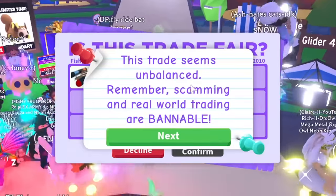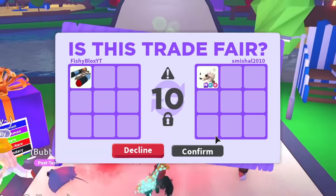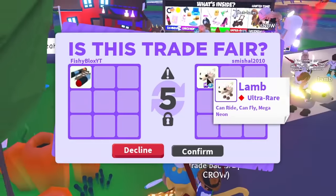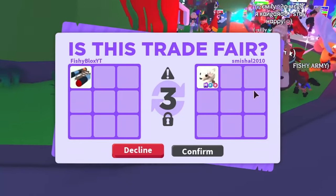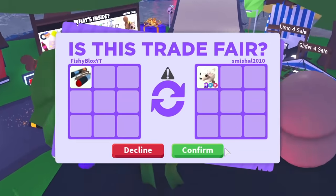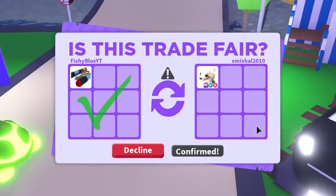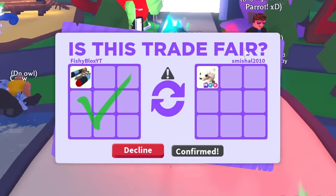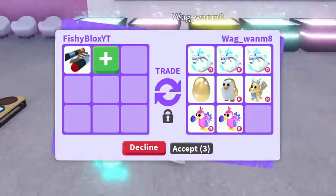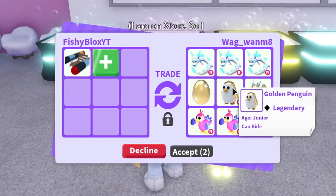Someone offers a mega fly ride lamb — it just left the game and it is a mega, so it has real value. I feel like I could trade the mega lamp for a parrot or even a crow, which would be amazing. I hit confirm for the rocket sled but they declined — I had a feeling it was a fake offer. Then someone offers three frost berries, a golden dragon, a golden penguin, a peacock, two dodo birds, and a golden egg.